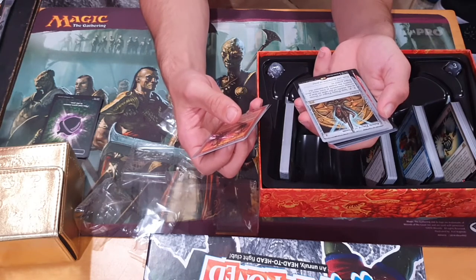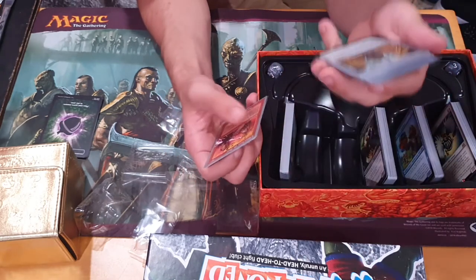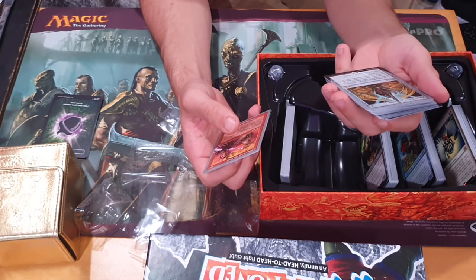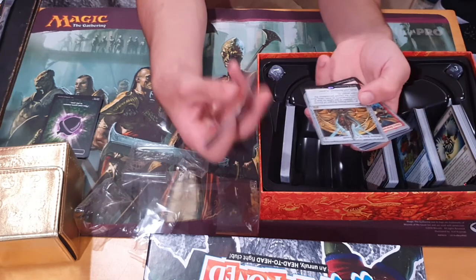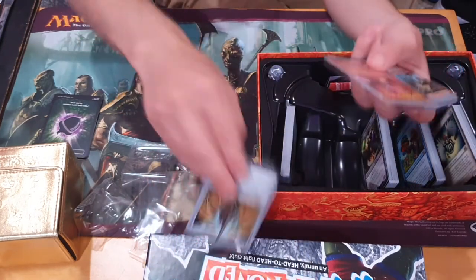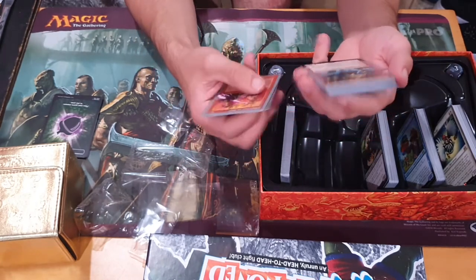Spin, Pointy Finger of Doom — that's literally what it's called. Spin it in the middle of the table so that it rotates completely at least once and destroys the closest permanent the finger points to. I thought you could rig that easily and it might not spin so well, especially if you use a matted case — I can't even spin it on this surface. So you might have to find a little spinning top thing to place it on.